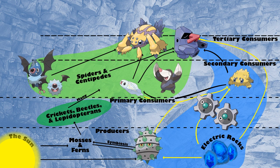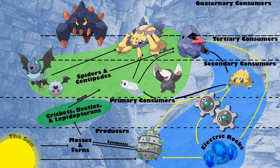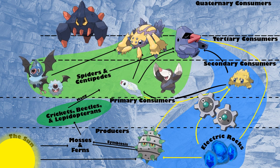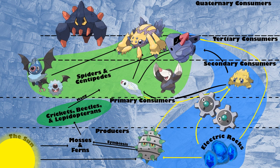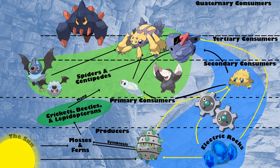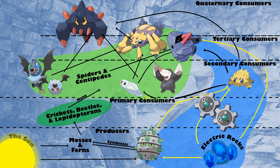Lastly, we have our quaternary consumer and apex predator, Boldore. Boldore hunts through echolocation much like modern-day insectivorous bats or Woobat and Swoobat, and this allows it to hunt even in the farthest and darkest recesses of Chargestone Cave. Its rock typing would allow it to prey on Galvantula, Tynamo, and sleeping Woobat and Swoobat.